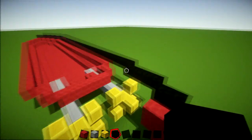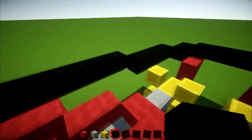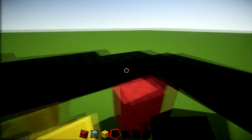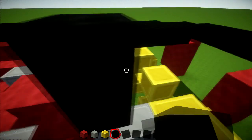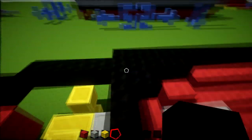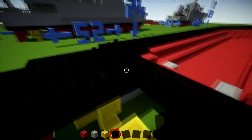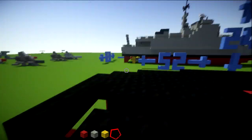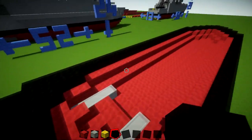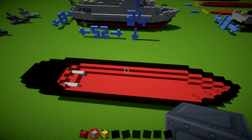Do the same on the other side. Once done on both sides, grab your black wool and cover up all the gaps with black wool. Go around and do all of that section. You should be well out of the water by now. Then we'll be on to the gray layer — either light gray wool or iron blocks depending on which texture pack you're using. Most Xbox users will be using the light gray wool.